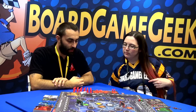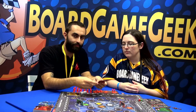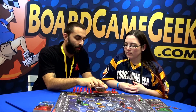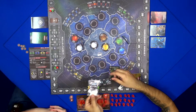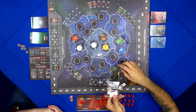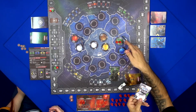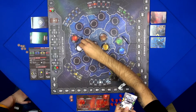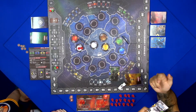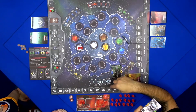As you play these mercenary cards, you will get units, which you put in your base. You can then use those units to deploy on the planets on the board, depending on wherever your ship is. For example, if my ship is here right now, I can only deploy on this planet here.